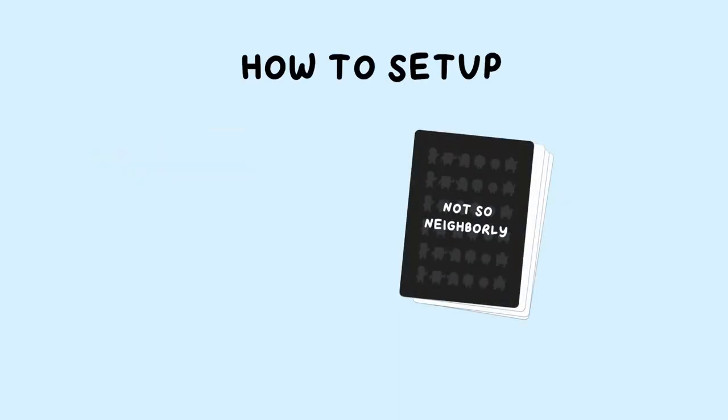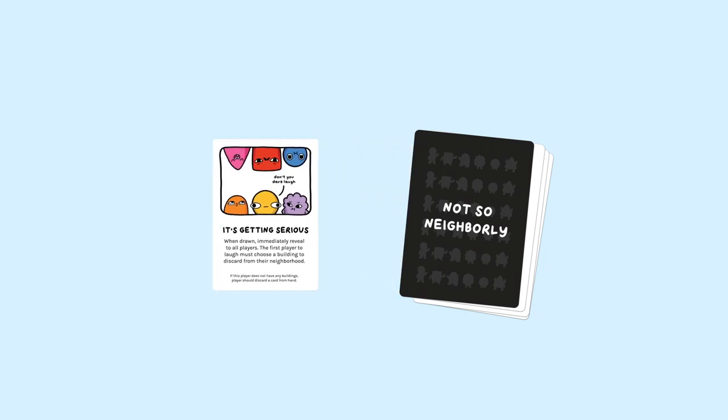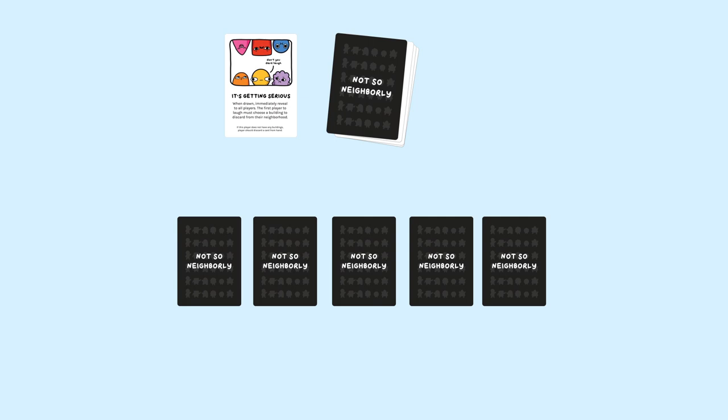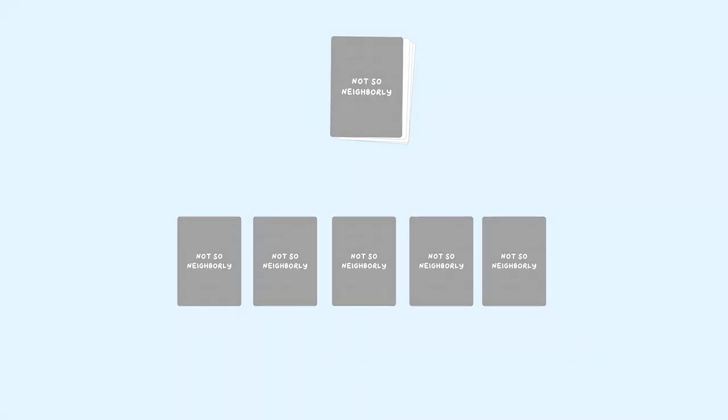Setting up the game takes less than 5 minutes. First, you take out the It's Getting Serious card and then shuffle the rest of the cards. Deal out 5 cards to each player. You can see your cards but don't show them to others. Reinsert the It's Getting Serious card into the pile and shuffle again. Place the pile in the middle and this will be your draw pile.